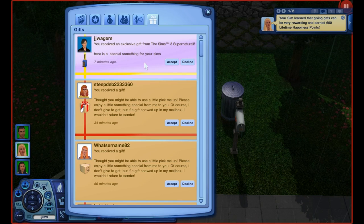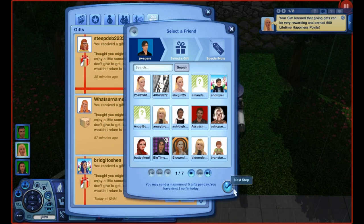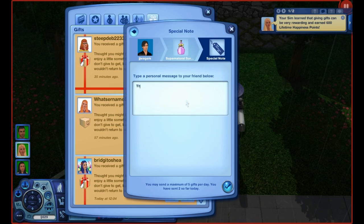We have a gift from LJ Waggers and it looks like we're going to get an elixir — a special something for your Sims. We're getting Melancholy Serum. Let's see if we can send anything back. I did send a few off camera so I'm probably only going to be able to send three back right now. We're going to send just a regular elixir back. Thanks for the Melancholy Serum, hope this is something useful for your Sims.